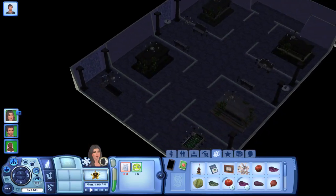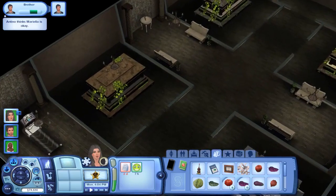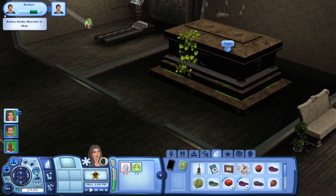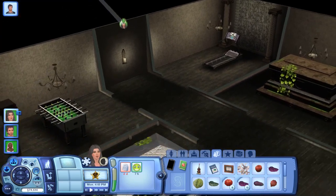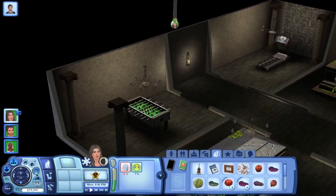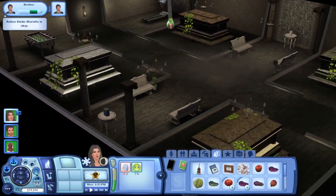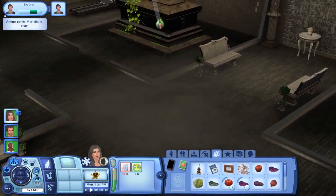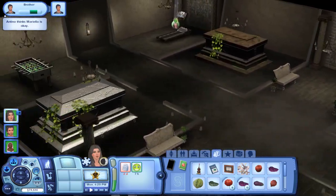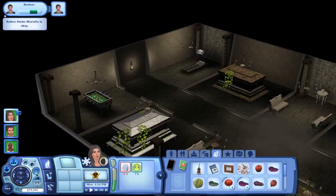Of course there has to be a basement. Let's turn all the lights on. This is kind of cool. I think this is one of the new objects — it's just decorative. There's a treadmill, some interesting wallpaper that reminds me of World Adventures, and a foosball table. There's a little decorative grave, and I guess they used the fog emitter here because there's fog. There are actual things to do, like play the foosball table and work out on the treadmill.